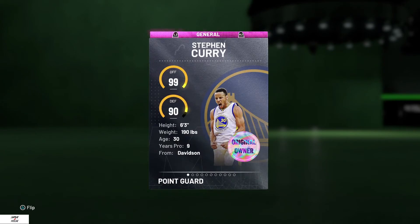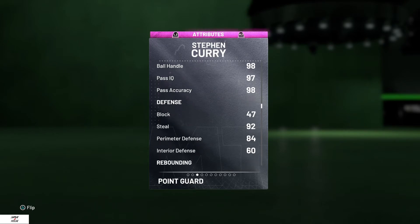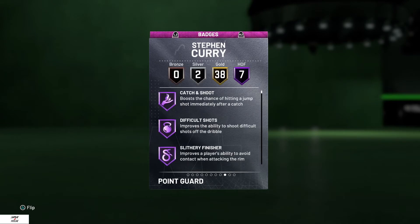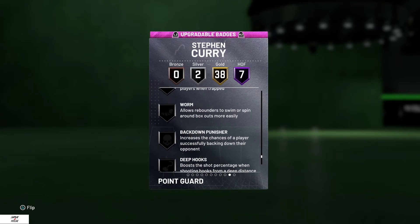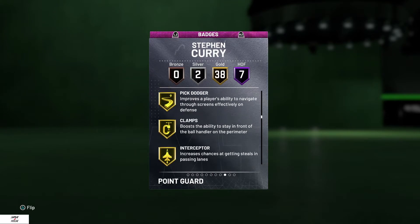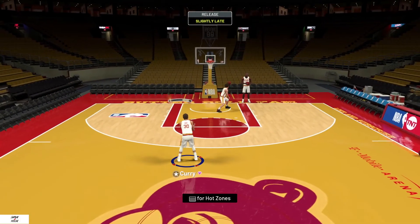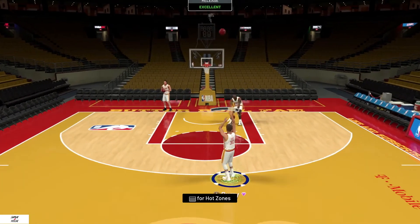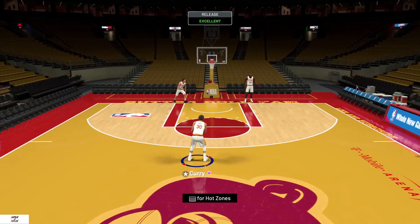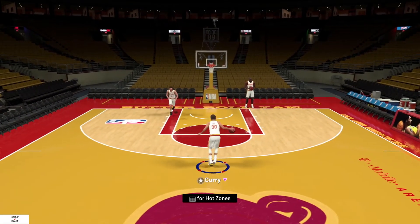The Butter Roll Chef Pink Diamond Level 40 is in the building! Let's check the stats: 99 offense, 90 defense, 98 three-ball, 97 layup, 65 dunk, 84 defense. Chef Curry is here — he's got Hall of Fame Catch and Shoot, you can upgrade him, and he's got Clamps too. Lighting things up in the gym!